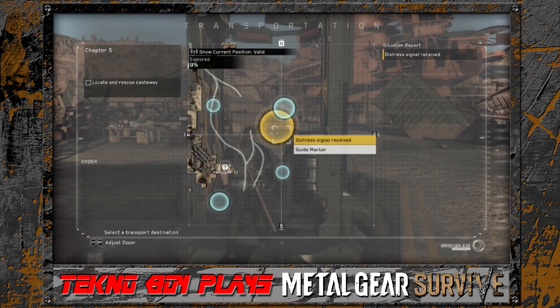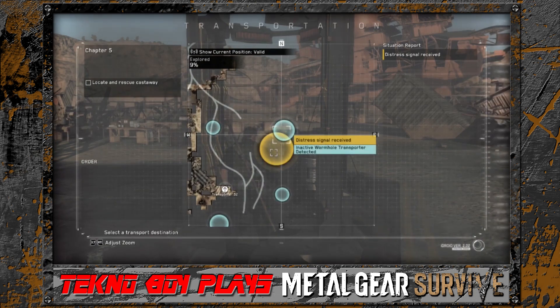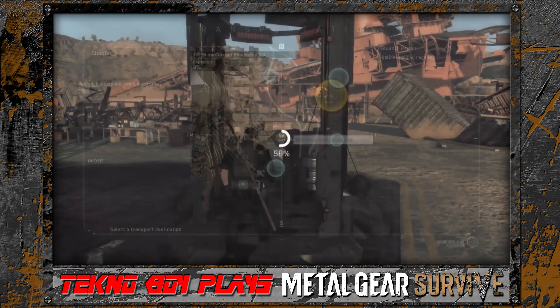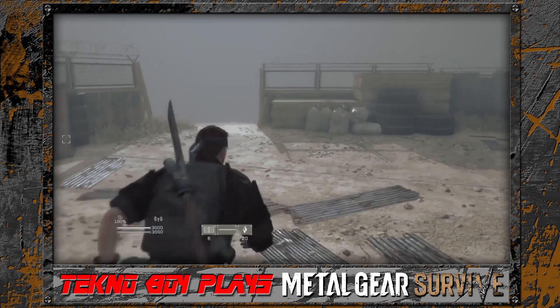We are going to head over to the distress signal here. I think there's an inactive wormhole transporter over here, might as well do that. We are going to head there the only way we know how. Oh, that was quicker than I thought.